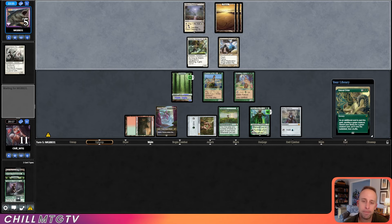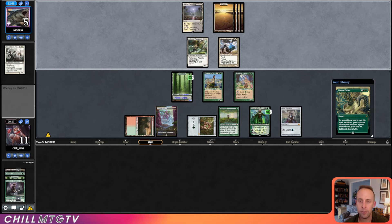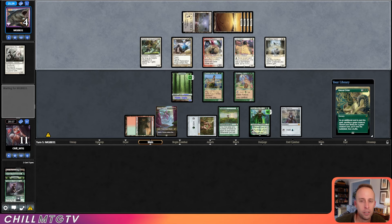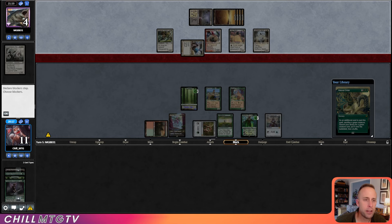Courser Kruphix doing a great job on defense against the Adanto Vanguard. Opponent plays — not scary — Lion Sash, also not scary, and Selfless Spirit, also not scary. We're just going to Natural Order for Craterhoof here, and that will be enough.